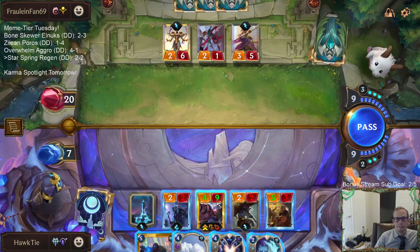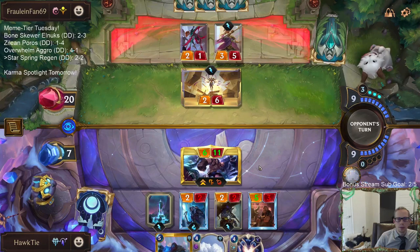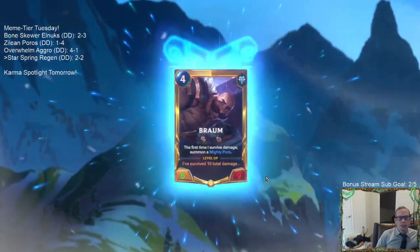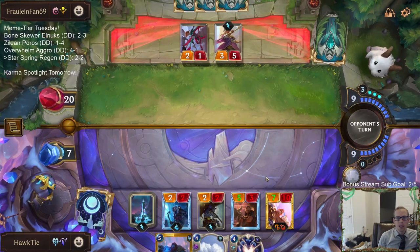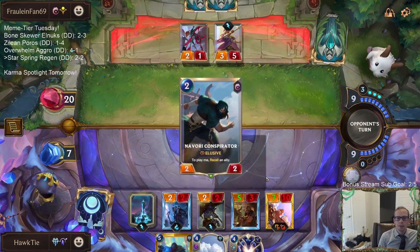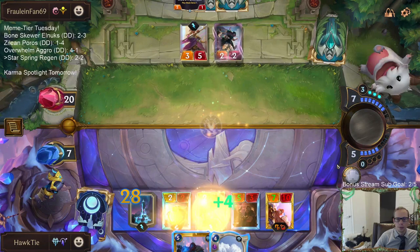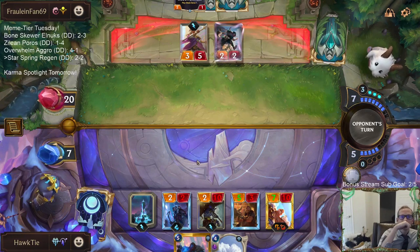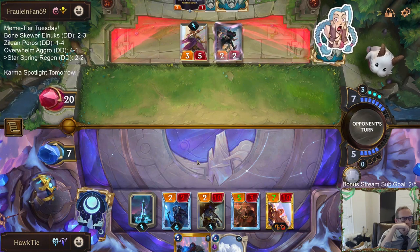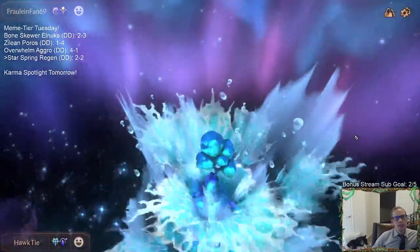Unless they can get rid of the Star Spring - that's game. We'll just make that 28, keep this Avalanche available. Homecoming bounces landmarks doesn't it? Yeah Homecoming would have been bad. Alright, we'll take the three and two.